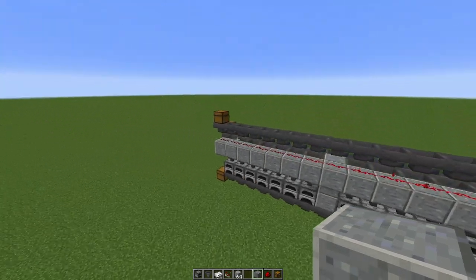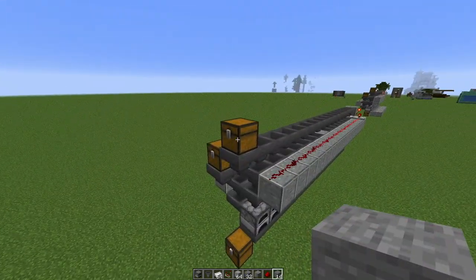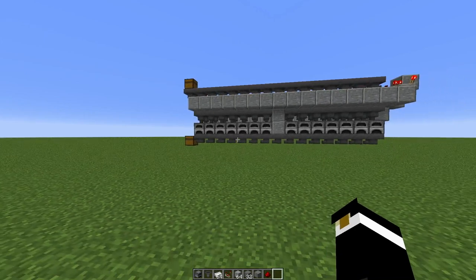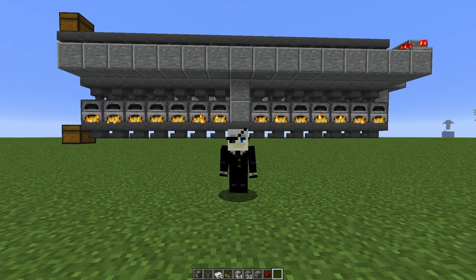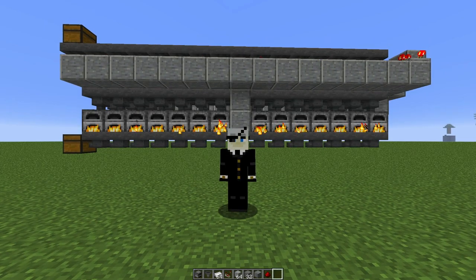Let's try what we started with: take 14 of an item, put it in the input chest, and see what happens. Three, two, one — yes! Liftoff! All right guys, thank you for watching. I hope you liked it and can use it in your world.